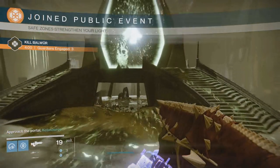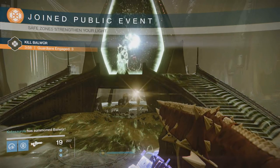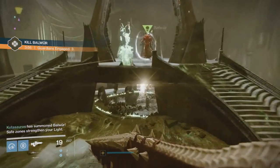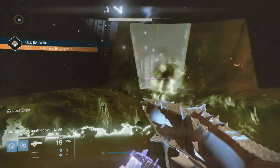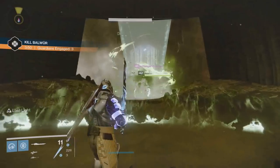This week is Balwar the Wizard, and of course has a mechanic tied to defeating her as well as a Calcified Fragment. Now unlike most Court of Oryx encounters where the take and consumption of the ground dissipates, this specific encounter it doesn't.